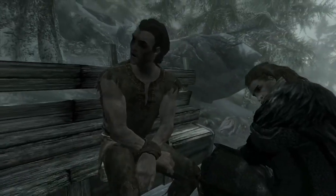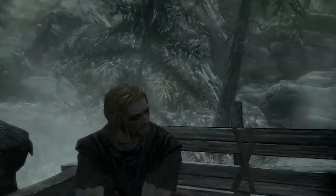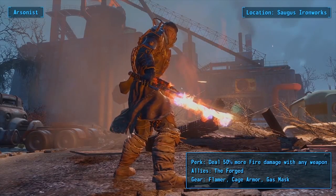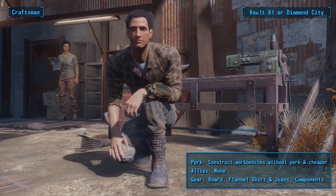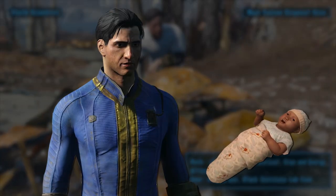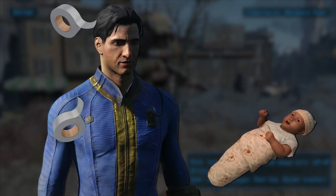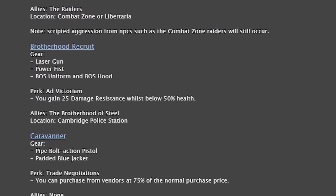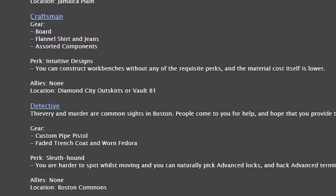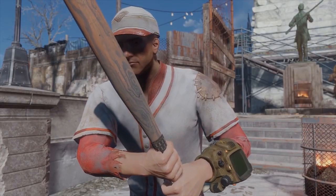This one is a Bethesda game staple. In Skyrim, the alternate start mod would allow you to skip the entire intro with the cart ride and Alduin ruining the party. In Fallout 4, Another Life lets you ditch the obligations of parenthood and start in lore-friendly situations. Sean, step aside! Your parent has more important matters to attend to, like collecting 200 rolls of duct tape. With this mod, you start by choosing one of 30 different occupations.